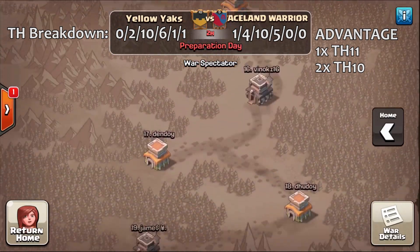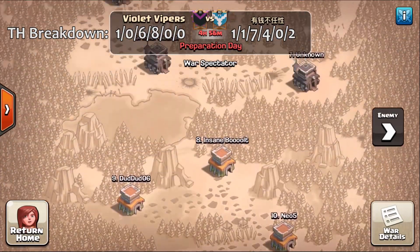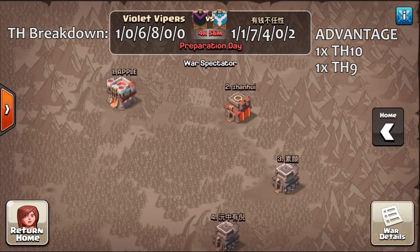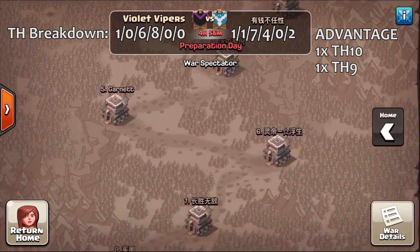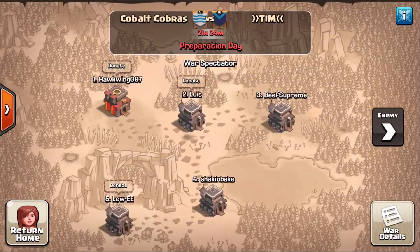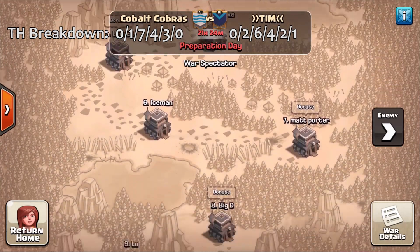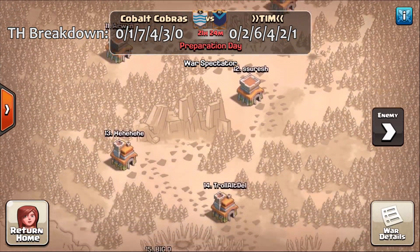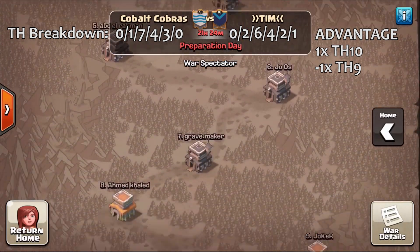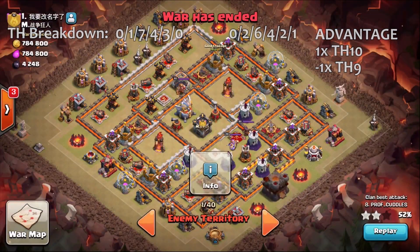A key thing to notice with engineered clans is they do not run engineered bases all through their roster. If they are, they're doing it wrong. The top of the roster is maxed out balanced bases, and that's one of the biggest mistakes clans stuck in the .5 rut make — they run those .5 accounts in top positions. You cannot do that and expect a fair match. A .5's adjusted weight is going to make them carry the weight of an eagle, infernos, and x-bows, but they won't have them, and they'll be easily three-starred by the other clan.